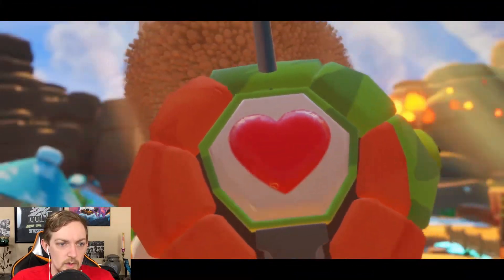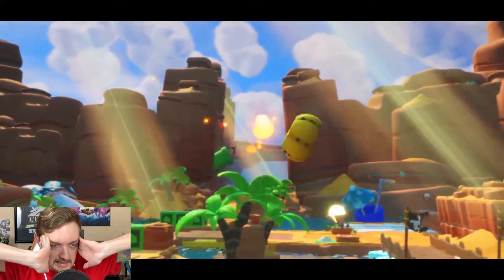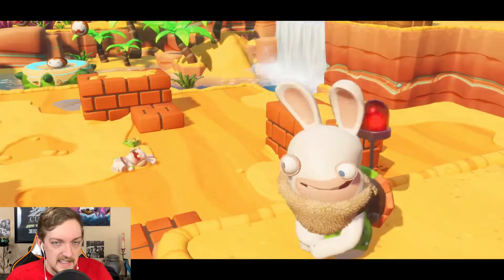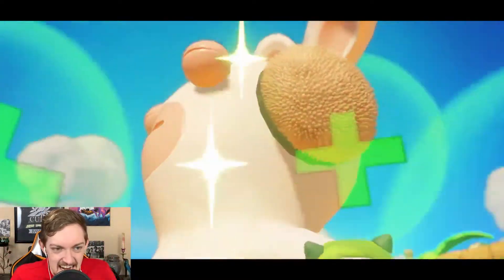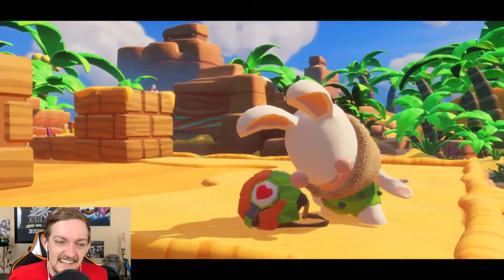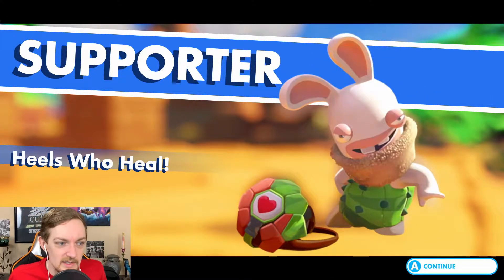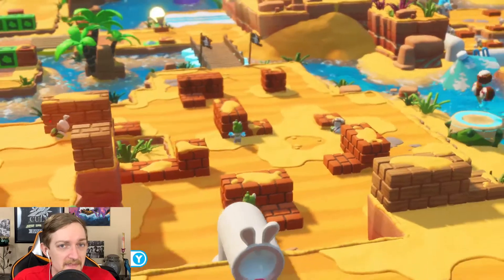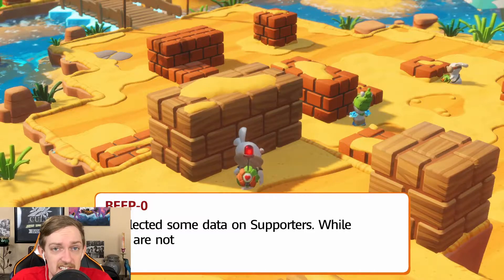Oh no! I mentioned these guys in the last episode — these are like my least favorites. These Rabbids suck. These dudes are called supporters and they heal each other. My suggestion: whenever you have a supporter on the map, take that thing out immediately. If I start focusing on any of the other ones, these things are just going to run over and heal them. They'll trigger super effectives too.